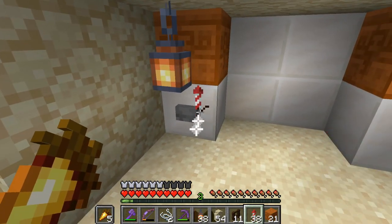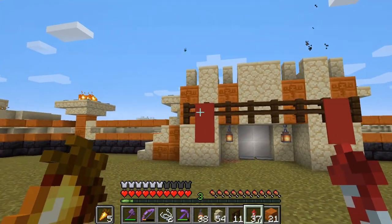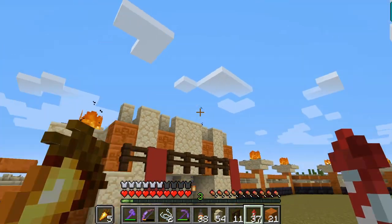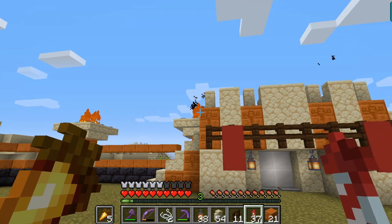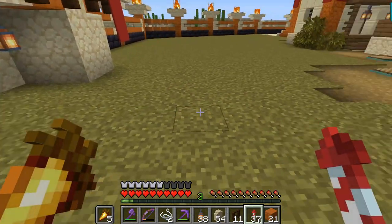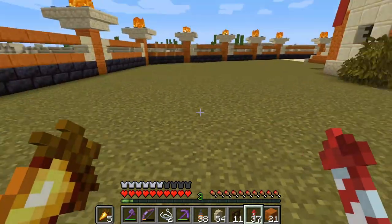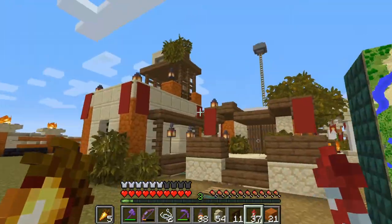I'm pretty happy with the piston doors all working. I've done it quite fast. I might add a little extra — maybe a flag. I've done a flag on the end shop and on my gate in the shopping district, so I might do something like that. The next step will be to create a path and some small monuments around here to lead into the map and basically the village.